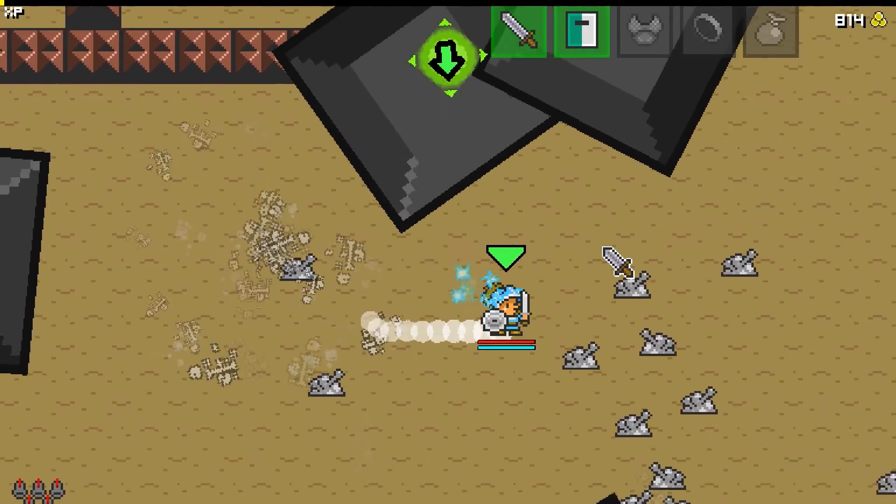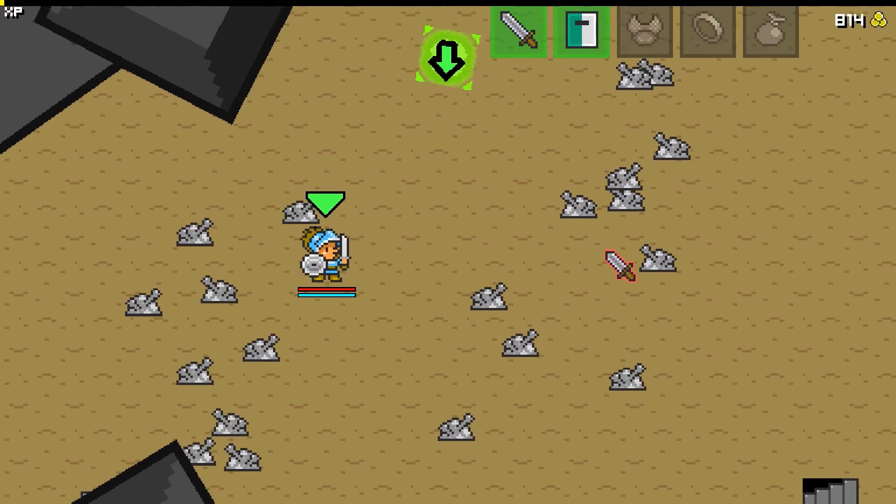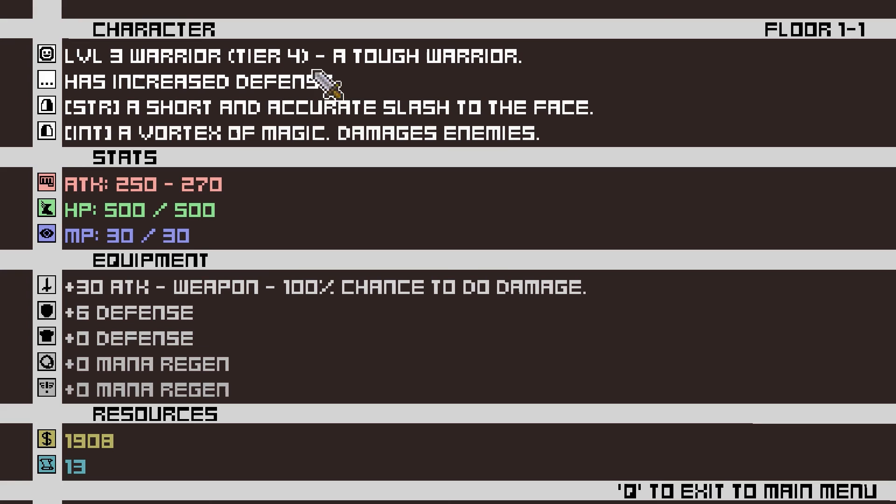Another level up — excellent. We'll press C to check out the stat screen. There's a Level 3 Warrior, Tier 4, a tough warrior with increased defense. A short and accurate slash to the face, and a vortex of magic that damages enemies — that is our right-click AOE attack. There are our attack stats, hit points, magic points, equipment, and resources. We have 1,900 gold and 13 skull stash.